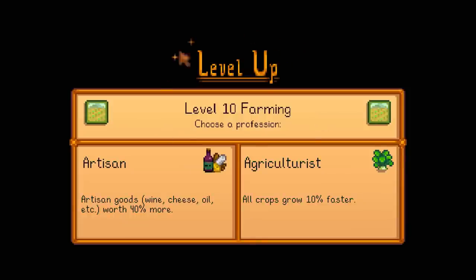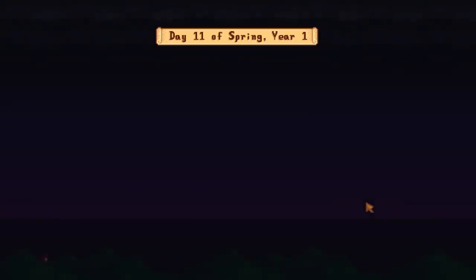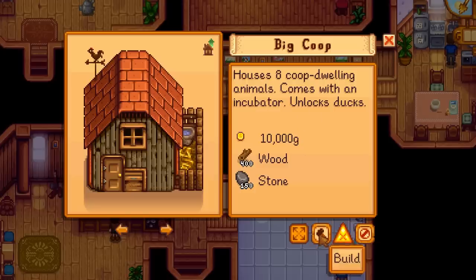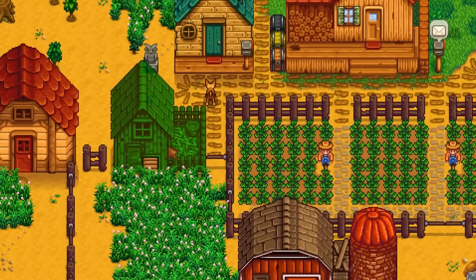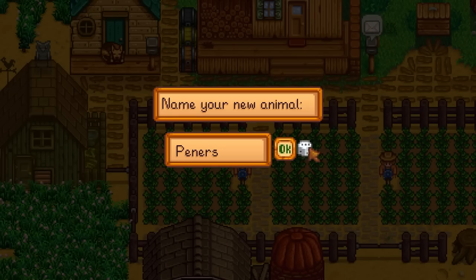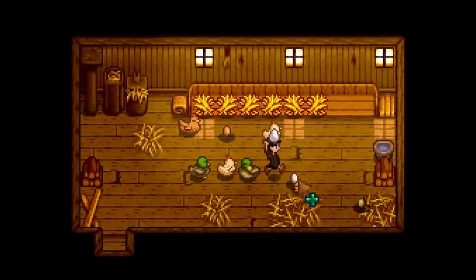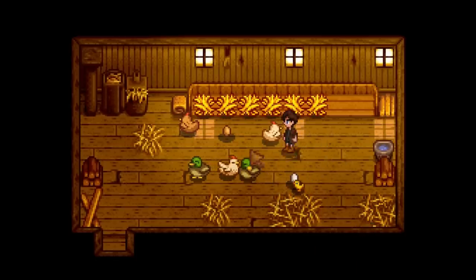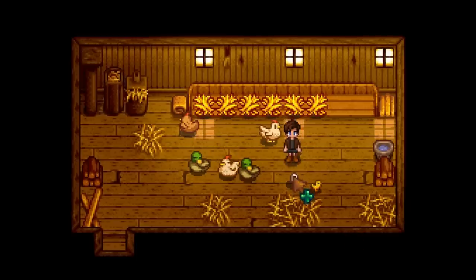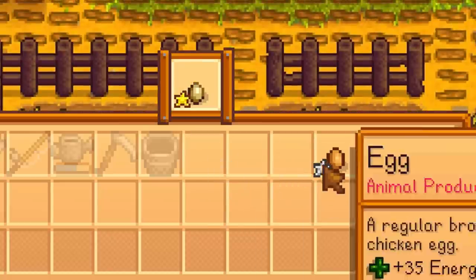In the long run and end game I recommend going for the Artisan profession because that's what's going to make you more money. But when you start a new game you aren't going to be making lots of wine or truffle oil for a very long time — it takes a long time to max out the farming skill and craft lots of kegs. So it's much more convenient to go with the Rancher route and the animals. I also recommend going with ducks — ducks are a lot better if you choose the Coop Master profession, because duck eggs sell for 20% more and duck eggs cannot be processed into mayonnaise or any artisan good, so it's literally more profitable to use ducks with the Rancher and Coop Master profession. They also produce duck feathers which also sell for 20% more.